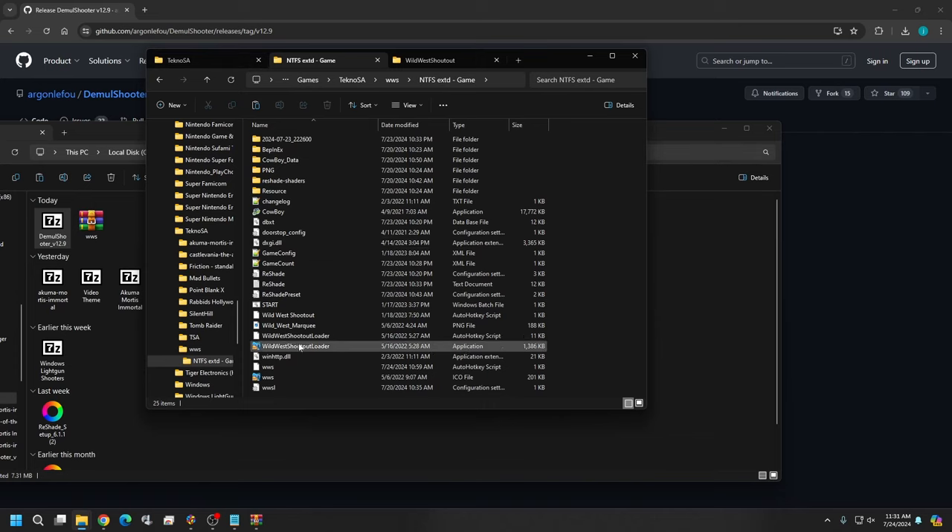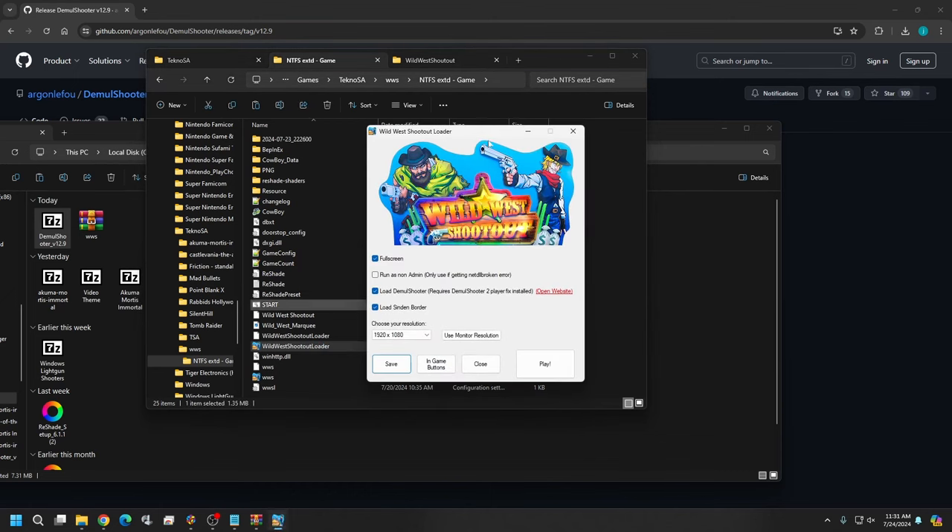Now we need to configure the game's options. Go to your WWS folder and open the Wild West Shootout Loader application. Here you can set options — I prefer not to load the built-in shader through this and will use ReShade instead, which gives us more visual options to brighten up the game. Set the resolution of your monitor — I'm using 1920x1080 — make sure Full Screen and Low Demo Shooter are selected, then hit Save.